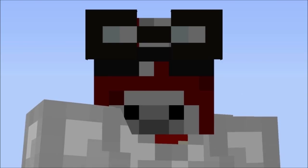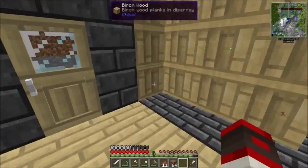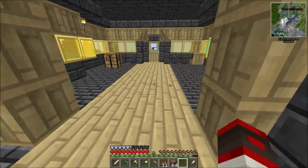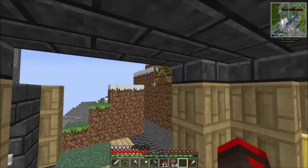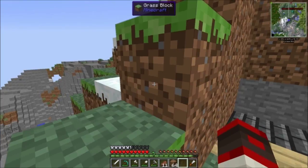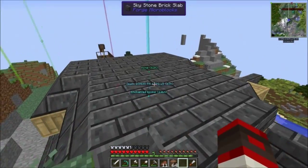Oh hi, welcome back to Technomancy everybody. Last time we left off — but here we are. I'm working on our house, and I get a lot more freedom when it comes to building because I have micro blocks and carpenters in this series. I said lucky blocks — I have micro blocks and carpenters blocks.